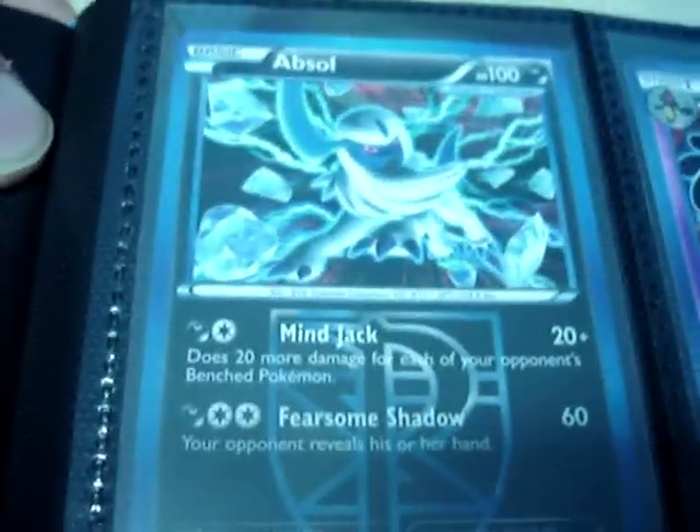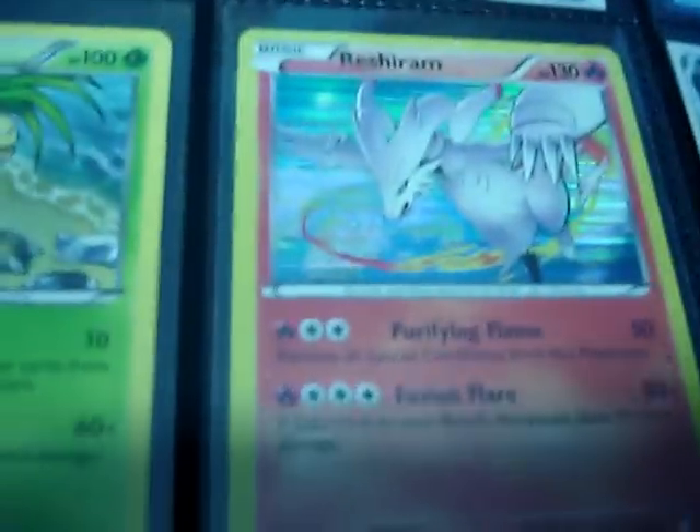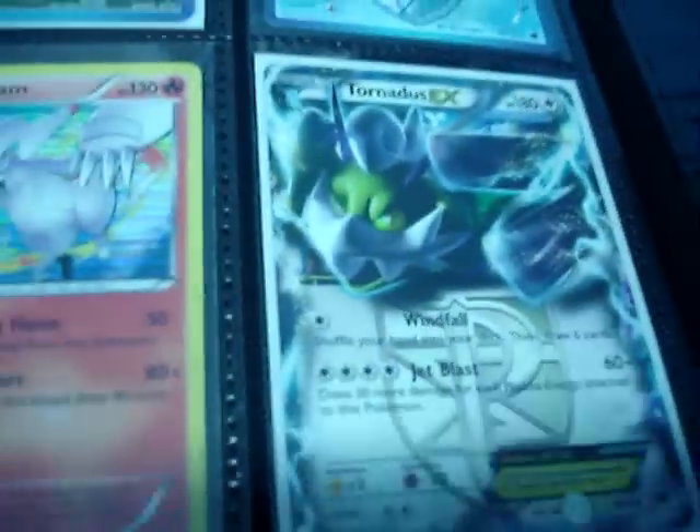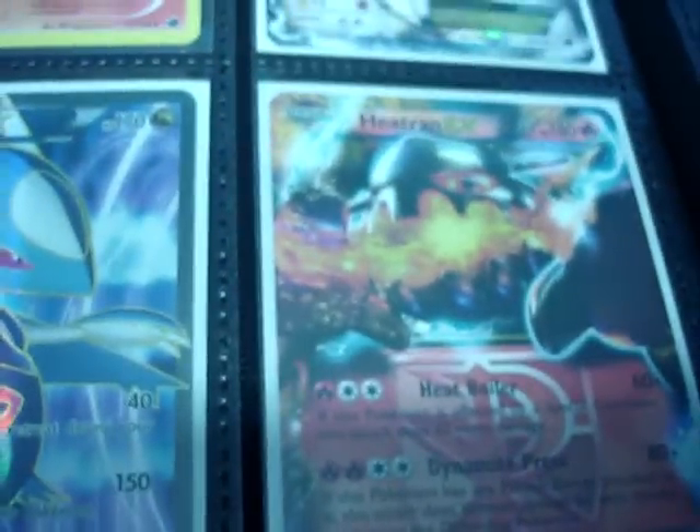Last part, which is Plasma Freeze: Espeon holo, reverse Zekrom, Leafeon, Seismitoad, reverse Hydreigon, two Sableye, Landorus promo, Radiant Gardevoir promo, Vanilluxe, Exeggutor, Reshiram, Tornadus EX, Latios EX full art, and Heatran EX.